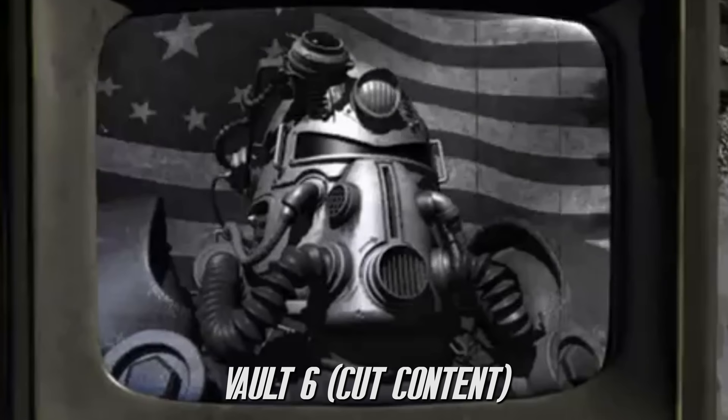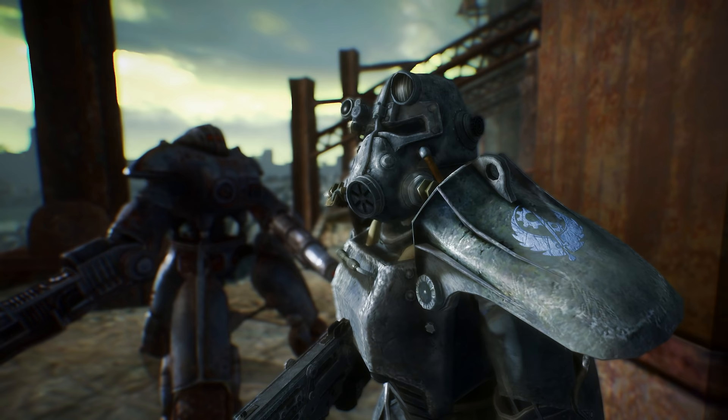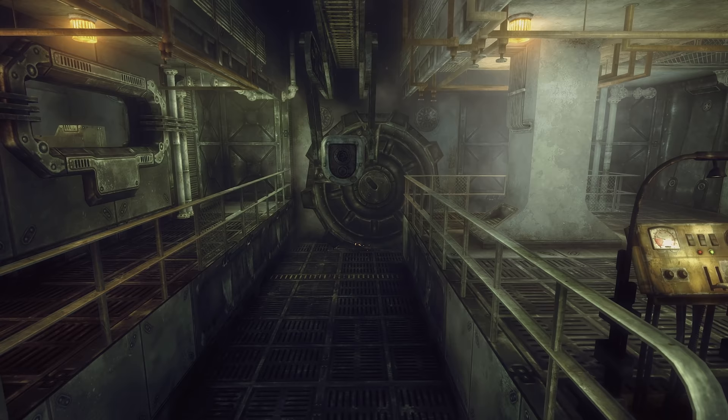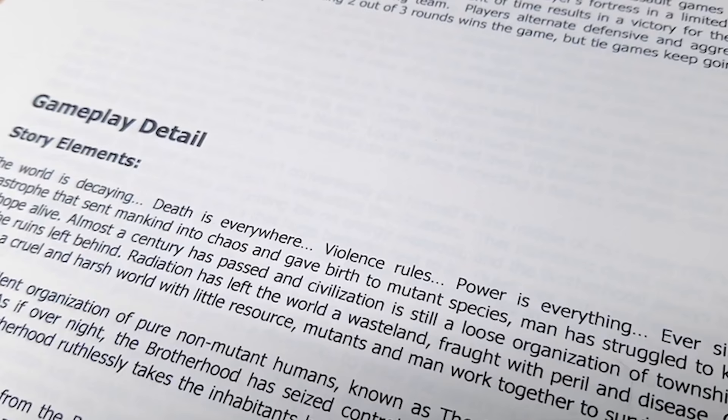After the huge success of Fallout 1 and 2, developers 14 Degrees East started working on a new Fallout game titled Fallout Xtreme, to be published by Interplay. This was to be a first- and third-person tactical game set within the mid-western branch of the Brotherhood of Steel, where you would control a four-person team and be able to switch characters at any time. The game never came to light as it was never officially announced, and was only revealed to exist around 2010. Within this game existed Vault 6, another vault located within the Mount St. Helens area in Washington State. Sadly, not much is known about Vault 6, as this game's development was very small.